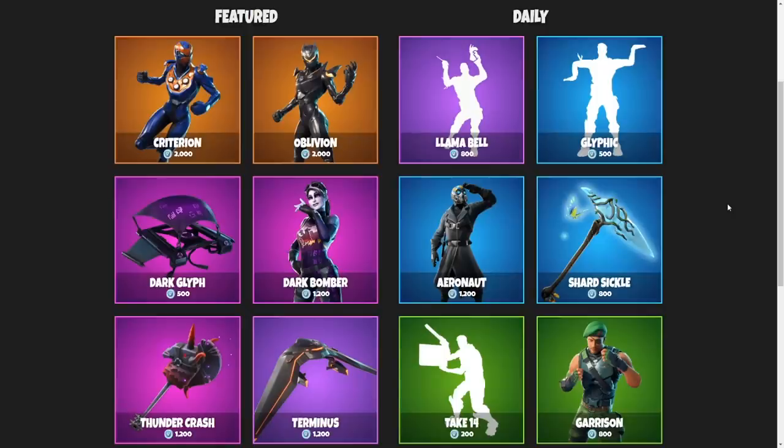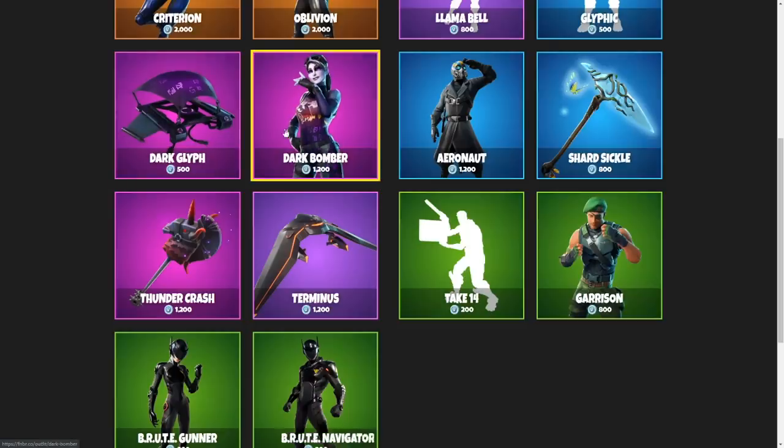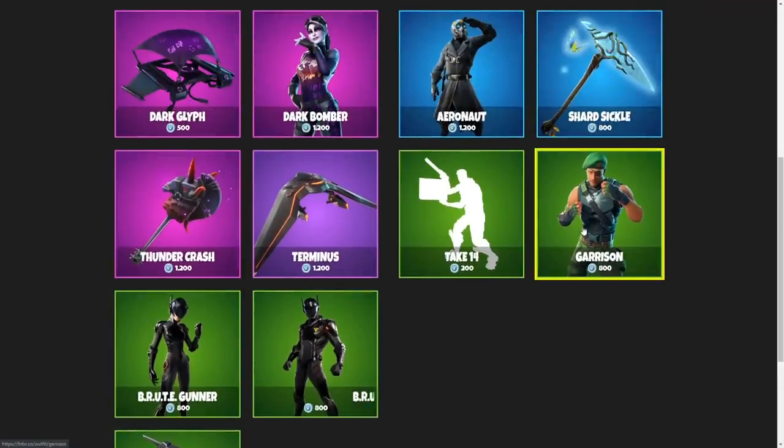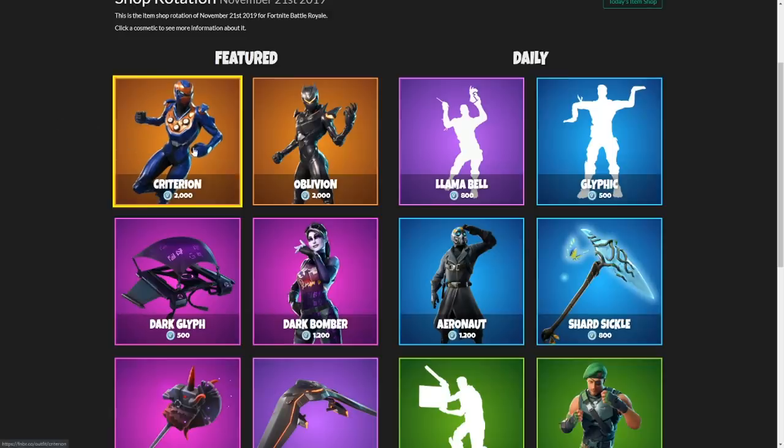For the November 20th item shop, we have a few decent emotes, some decent skins around the board. I really like the Dark Bomber, even though I think it was ruined by FaZe Sway and all of his fanboys. The Brew Gunner is definitely decent. I don't hate the Garrison, but honestly guys, if I had to pick one, the Criterion wins every time. Ever since the Eon came out, I found more and more appreciation for this skin, even though I think it has a weak back bling.